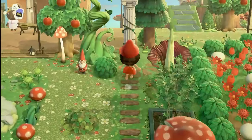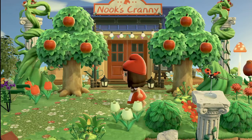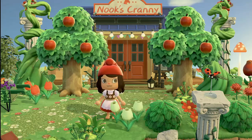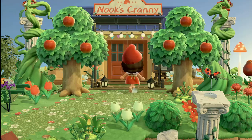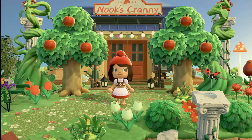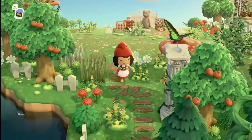Going up the incline next to Resident Services, we have Nook's Cranny, which is looking super adorable. I love the apple trees in front of it. I've not decorated with fruit trees on an island since my first island, but I think I would on one like this — they're super fitting. The reds go really well together and red and green are such good colors. Right next to Nook's Cranny we have a little garden shop for all of your garden needs.